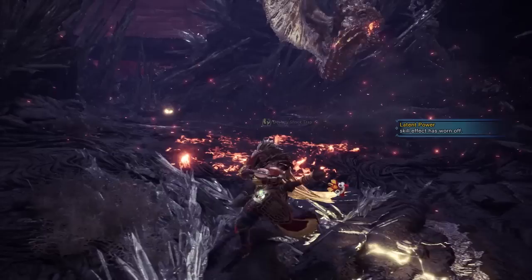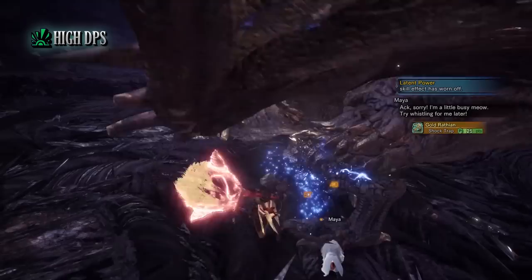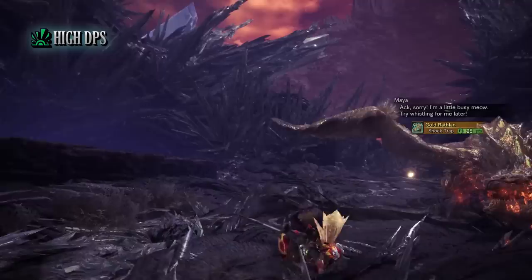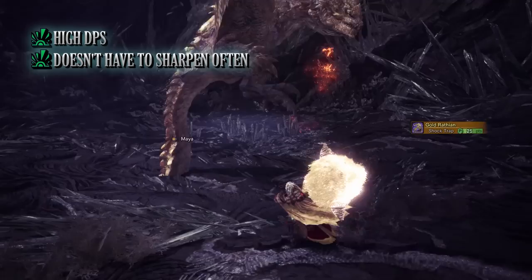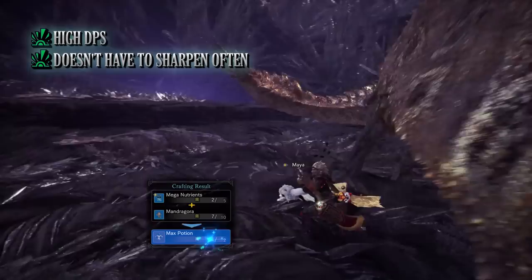The biggest pro for this build is its sheer damage output. Thanks to having a lot of DPS-focused skills — including critical eye, agitator, attack boost, crit boost, and weakness exploit — combined with the high raw attack of the Rajang Hammer, you should be able to bring down monsters quite quickly. On top of that, it's a build that doesn't really have to worry about sharpening. Thanks to Master's Touch and the high affinity, you should rarely see any sharpness loss, keeping the white sharpness going for pretty much the duration of a hunt.